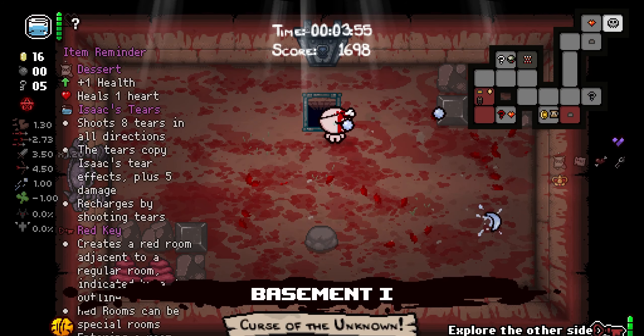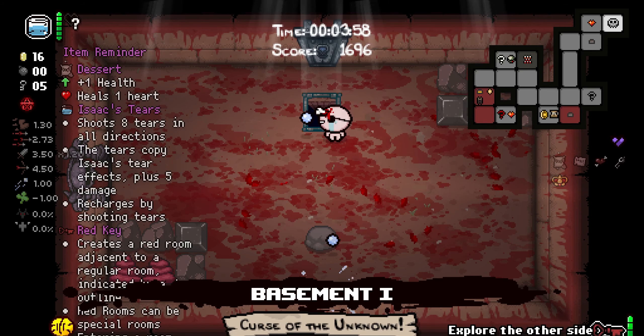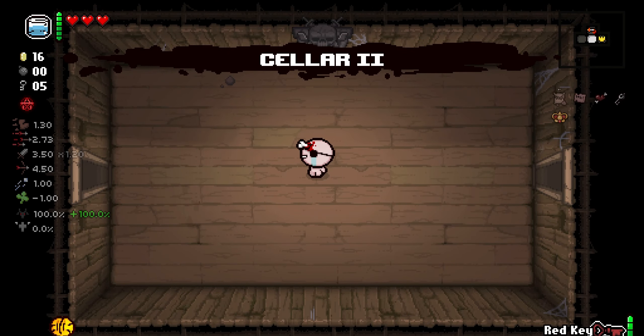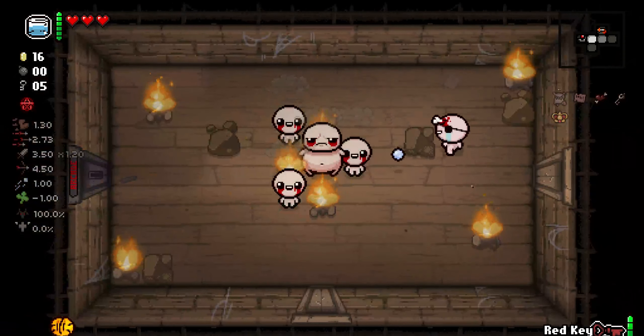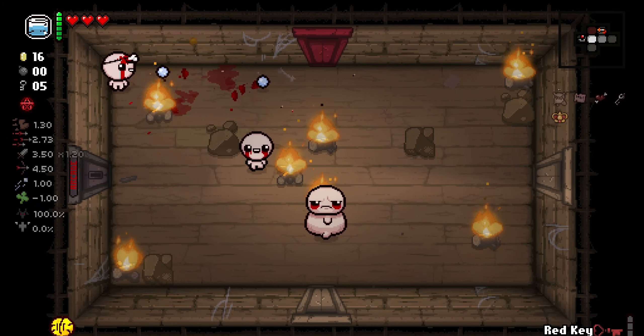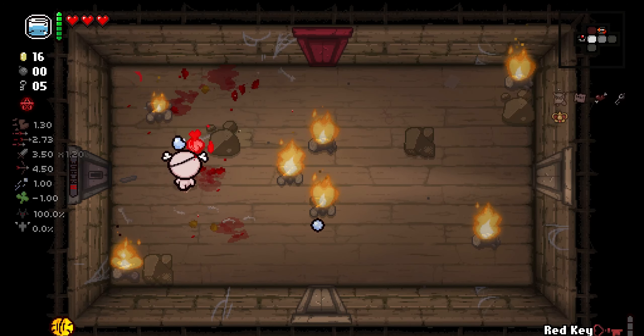But if you have Ivy Bag, or a portable bank, or you damage yourself — it's good for you, kids. I also completely forgot to use the Red Key, but it also does grant access to Boss Challenge Rooms if you go in from the side, which is something I don't feel like a lot of people actually know.